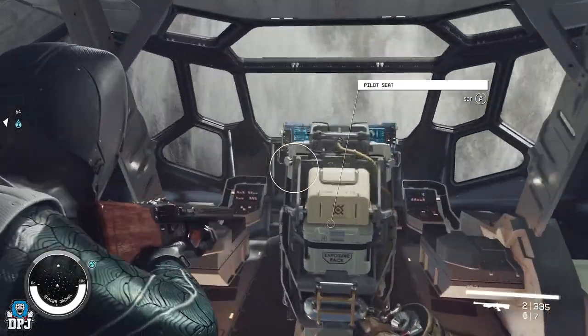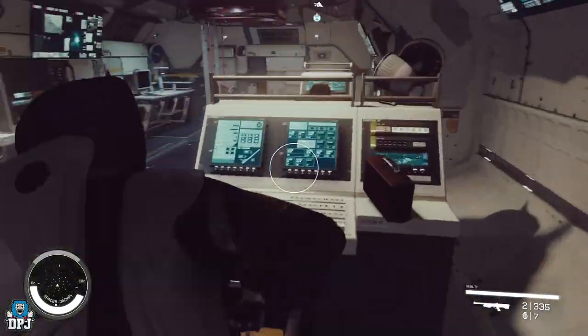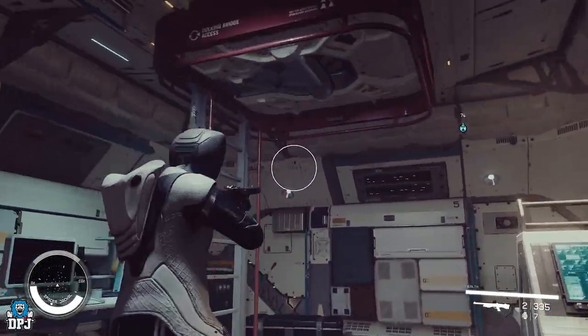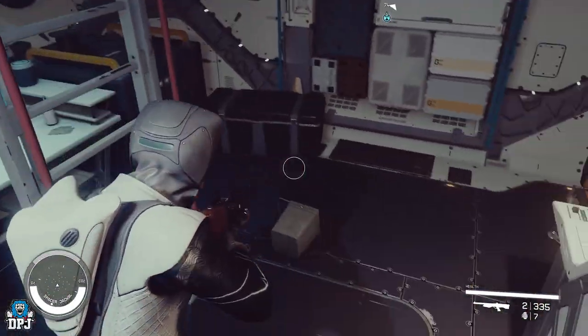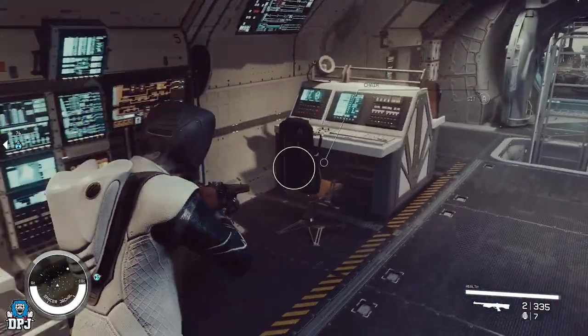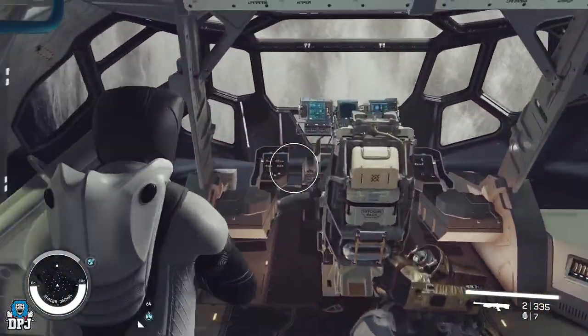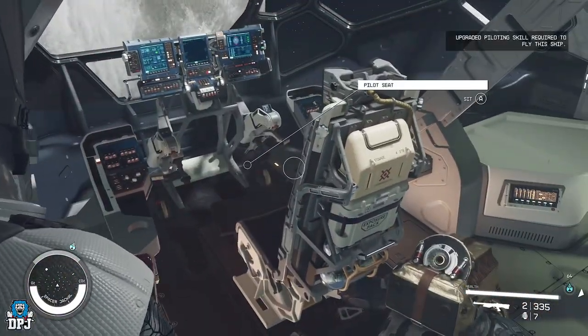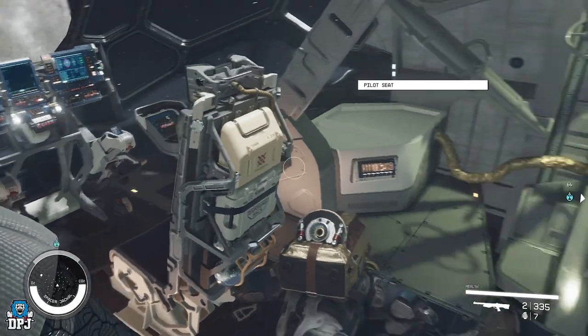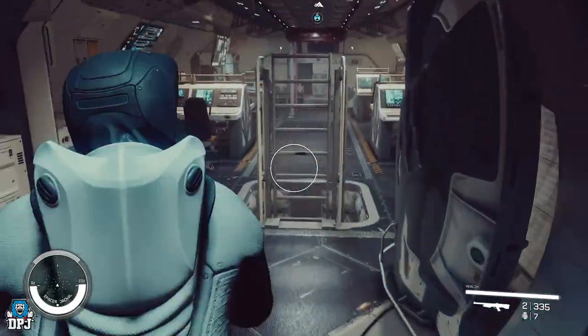Take over the ship or leave the ship — but I kind of have to take it over because I'm in space. If I leave the ship, do I go back to my ship automatically? This looks like a cool ship, I might take this and see what goes on. 'Upgraded piloting skill required.' God damn it. It was a whole big waste of time.